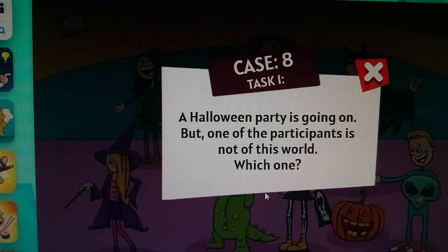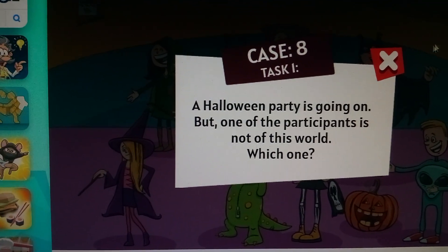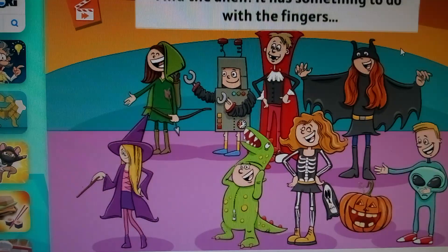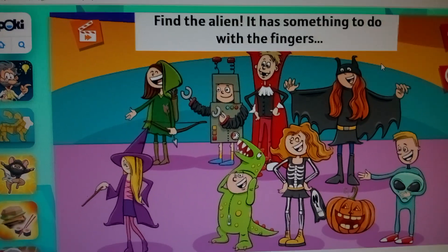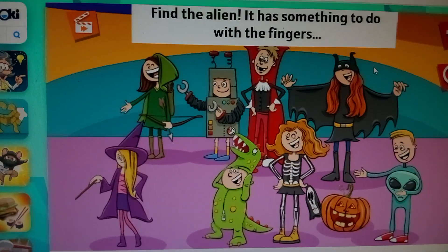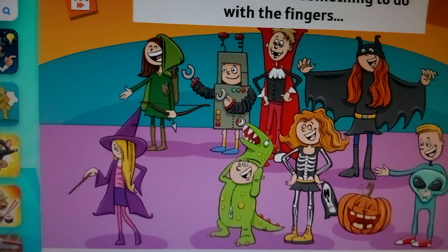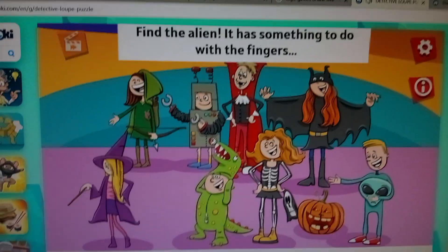A Halloween party's going on with one of the participants who's not in this world. Which one? Find the alien. It has something to do with the fingers. Oh, well that's too easy. Look, these are like four fingers, so I'm assuming that that's the one.